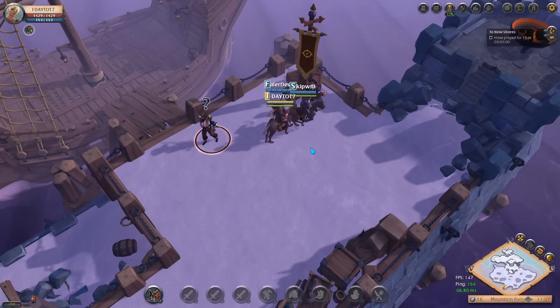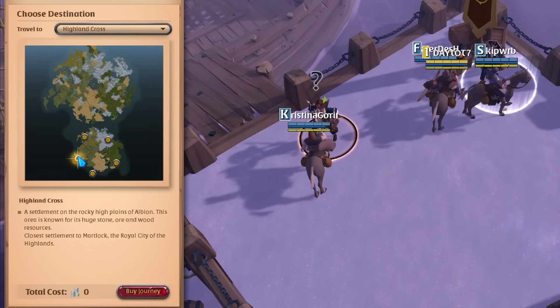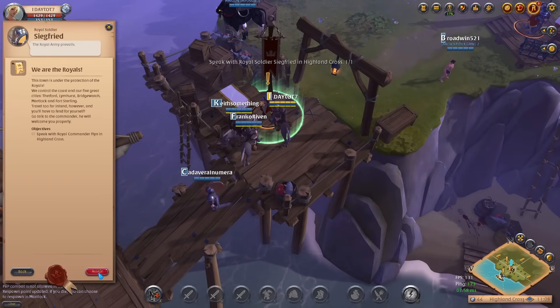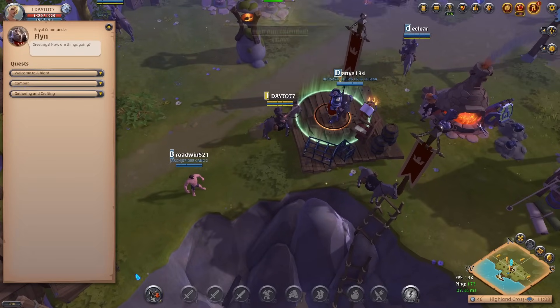I chose Highland Cross that leads to Martlock because I think the map looks pretty, but you can choose any place you want. Once you arrive, the second stage of this guide starts, which is doing all the quests you have available to you at the cross you decided to travel to.